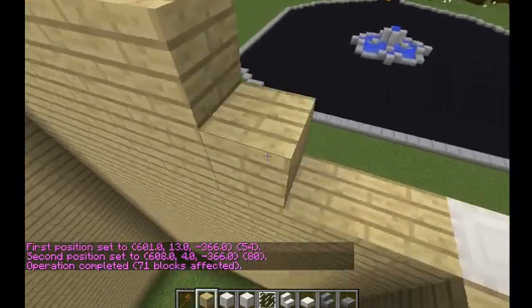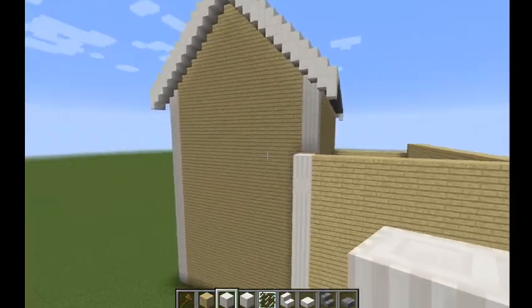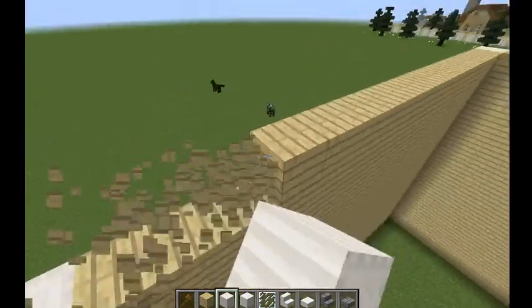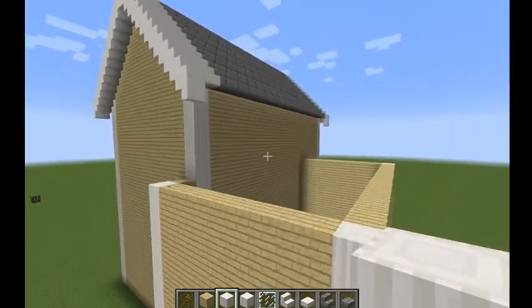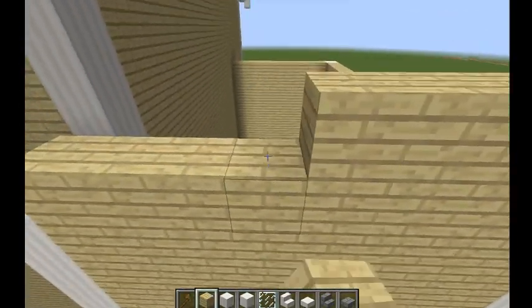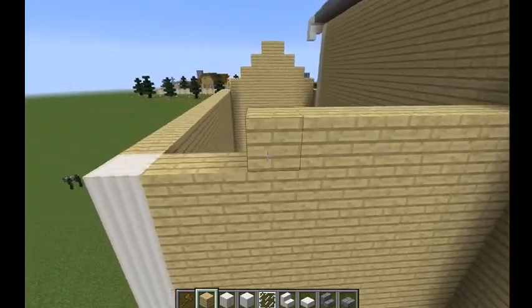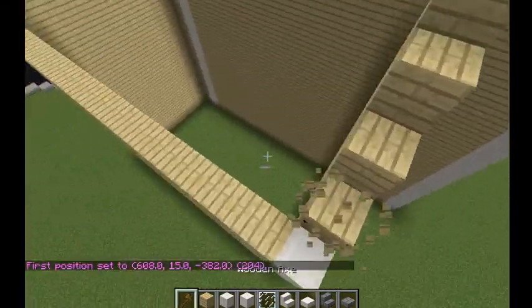Did I go up one too high? Yeah, whatever — we could always raise it up two. I think this will look good. This top half here will eventually change colors and you guys will see that in a minute. Actually, let's get rid of this top row — I don't want to go up two, we'll just go up to one, because we're going to need some space here. We're going to do like the normal — raise it up again. It's going to look a little weird from the back, but it's okay guys. We're going to set the birch all the way across.